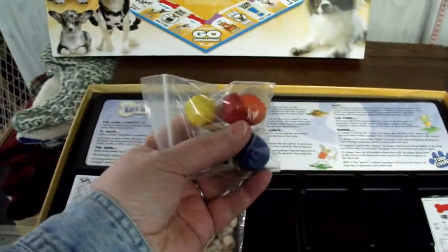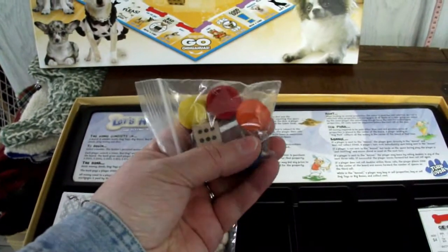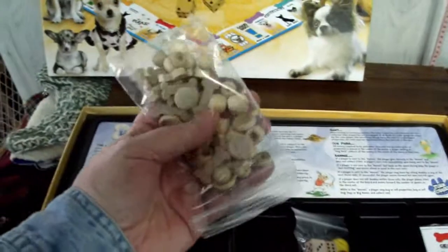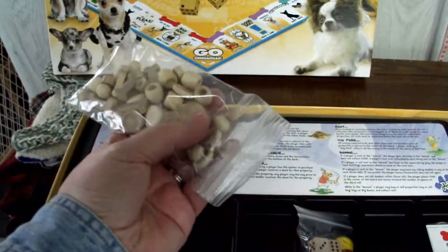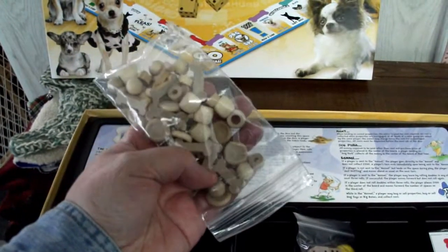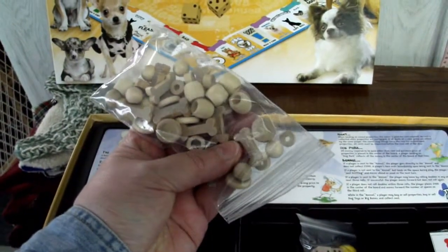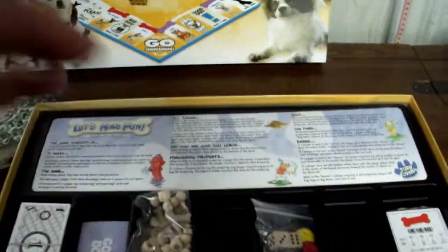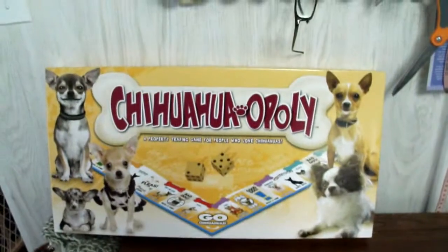The moving pieces are colored Dog Bowls. And you know how you normally buy houses and then hotels in regular Monopoly? Well in this one you have various Dog Toys and Bones, and the Bones are like the equivalent of the hotel. It looks like fun — looking forward to playing it.